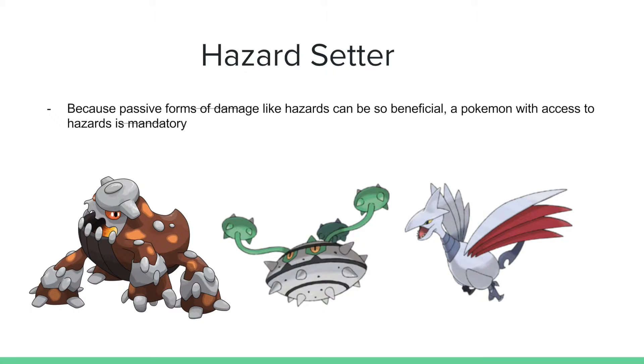Moving on, we have Hazard Setters. Hazard Setters are oftentimes physical walls, but because passive forms of damage like hazards can be so beneficial, a Pokemon with access to hazards is mandatory. As we said earlier, forcing switches and gaining chip damage and then utilizing that little bit of damage to score important KOs is what differentiates this type of team from a stall team — being able to attack when the moment is right. As we move towards true balance in the next episode, you'll be able to see that it's more offensive, and we'll keep going down that road.